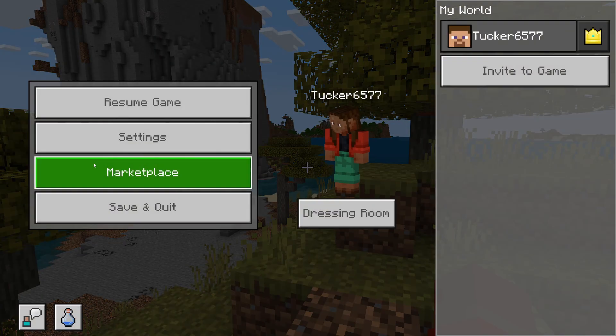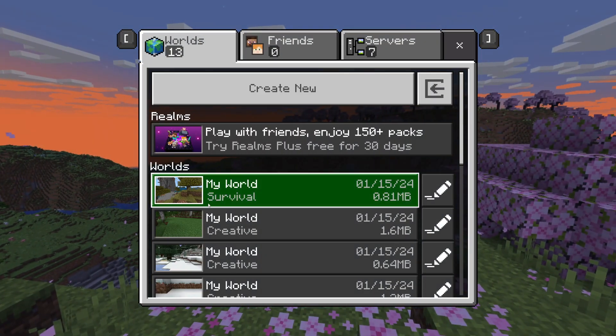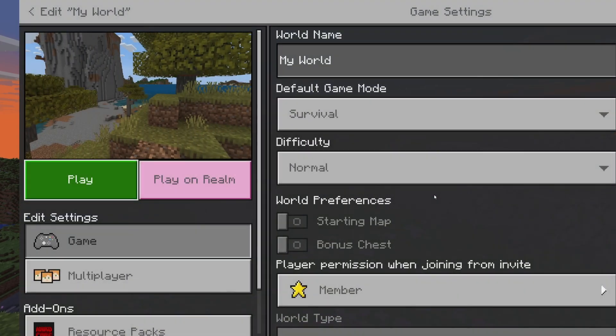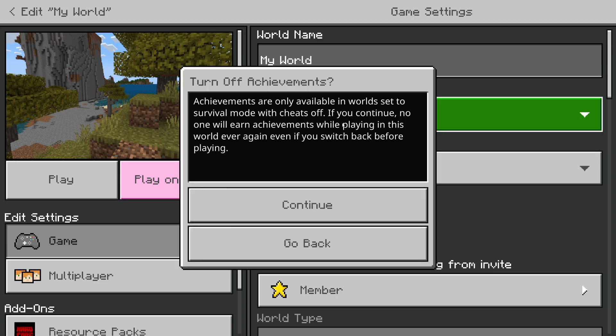If we pause the game and click Save and Quit, we'll go back to the menu. Find the world you want to change, click the Edit button on the right, then click on Default Game Mode and change it to Creative.